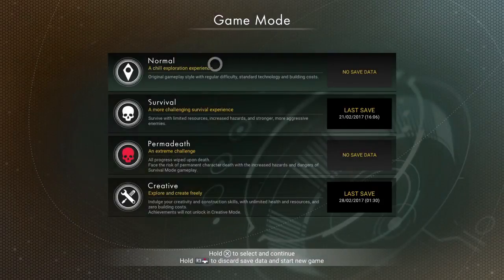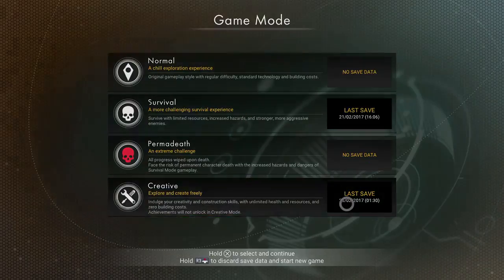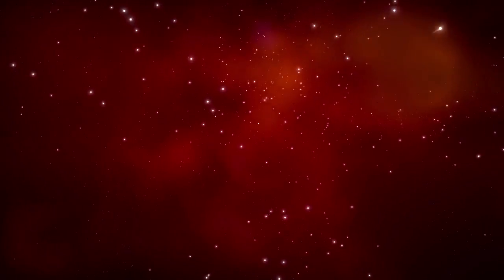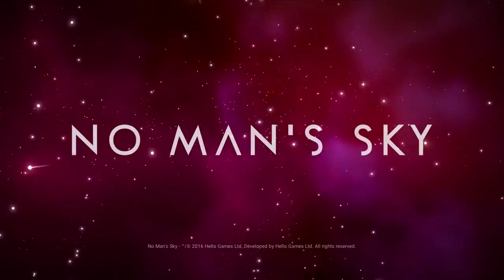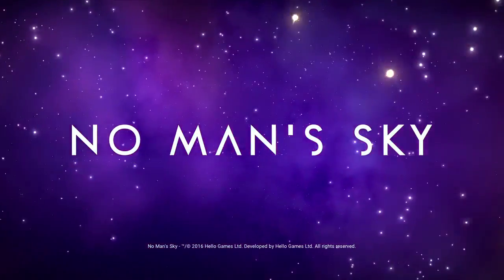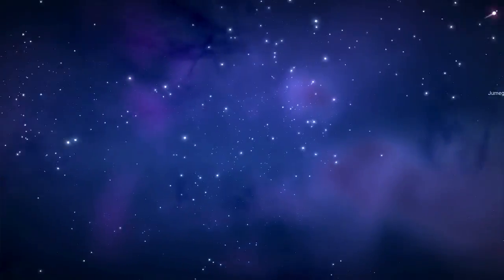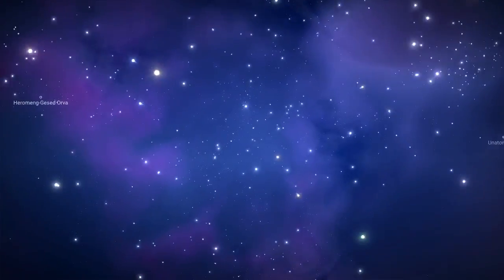Veteran explorers can now experience the ultimate challenge with permanent death mode and attempt to reach the center of the universe in a single generation. Normal and survival mode difficulties have been adjusted, and damaged starships now crash land on planets in survival mode. New trophies are available for those who can master permadeath and survival difficulties.